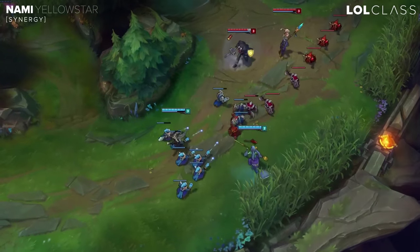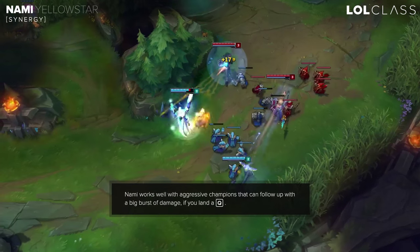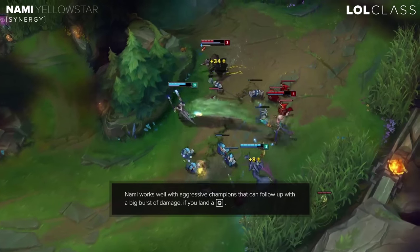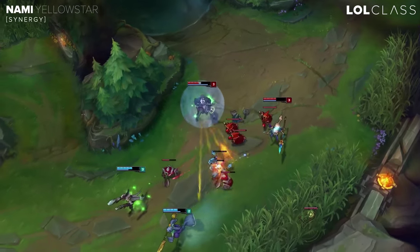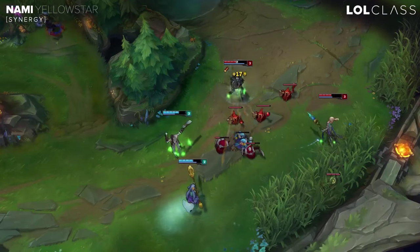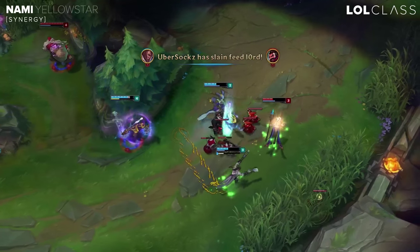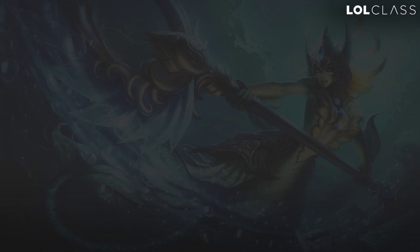When it comes to synergy, you'd rather play with an aggressive AD — for example Lucian, who can dash in and is really aggressive. You want to play a bully lane or an AD that scales and has long range. But if you really want to win in solo queue, you have to play really aggressive with a lane bully, because when you're winning lane you have a higher chance to win the game.